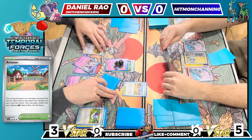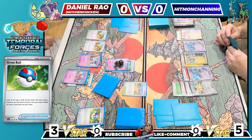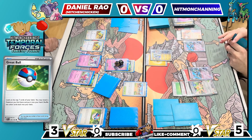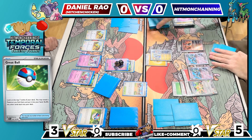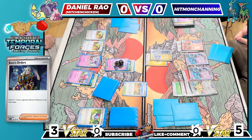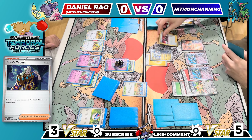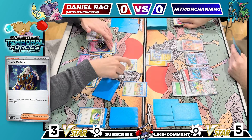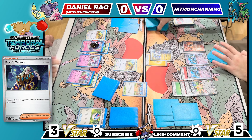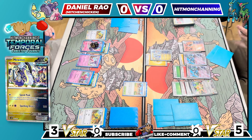I'll keep the Grass Energy. For my lead, I'm not sure what I want to bring up. My hand is really bad, so I'll lead with this. Looking for the Artisan but there's nothing crazy there. I think I want to bring up his Dunsparce. I'm already KOing that, so no need to put anything else on the bench. I'll just Speed Peek for the knockout. I'll throw Lightning here, Grass over here. Hopefully my prize cards can help me out — that's kind of what I'm banking on right now.